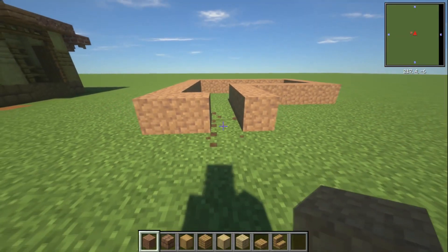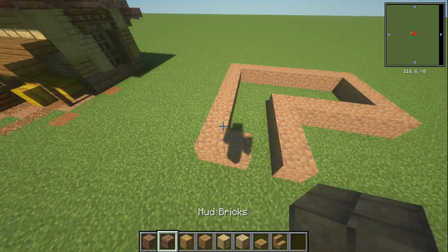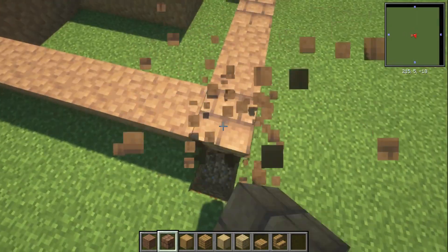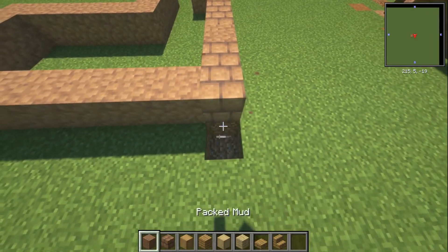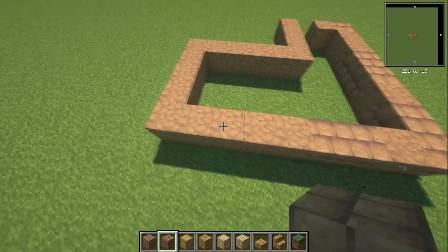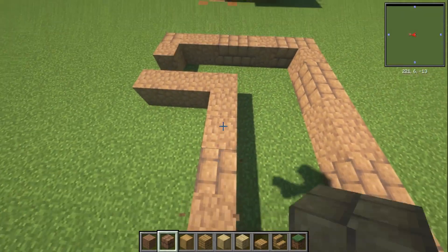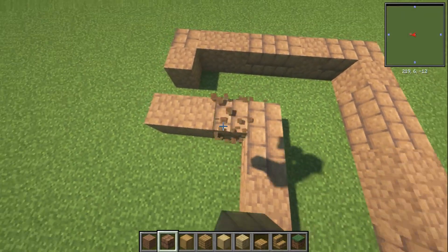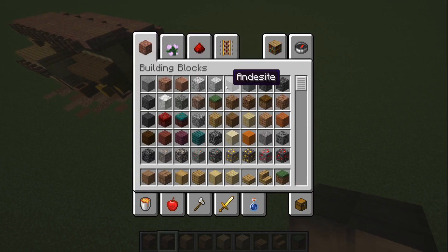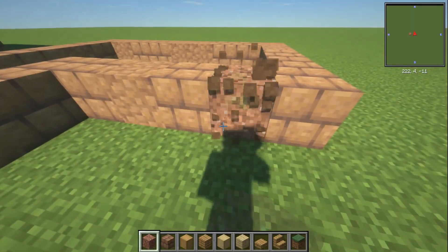Right at the front we're just going to knock out one block for a window, and then we're going to do some variations. Grab your mud bricks and randomly replace some of the packed mud with mud bricks. I quite like replacing the corners with the bricks — it's totally up to you, but just for variation you might want to randomly leave one in. You can also use granite if you want to give it a bit more of a reddish color.